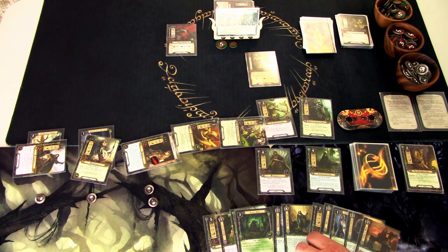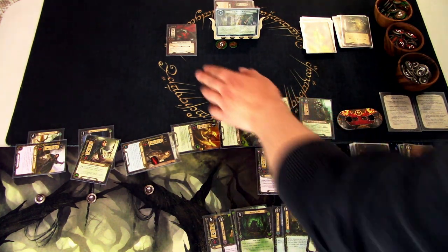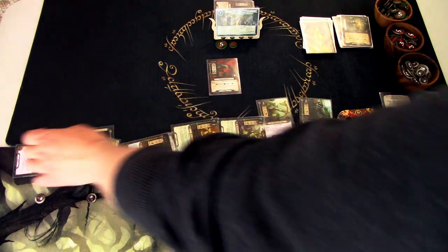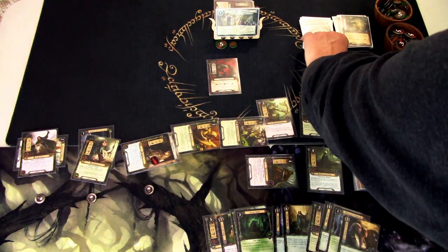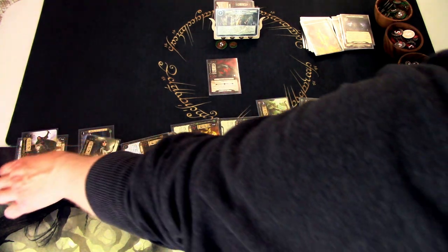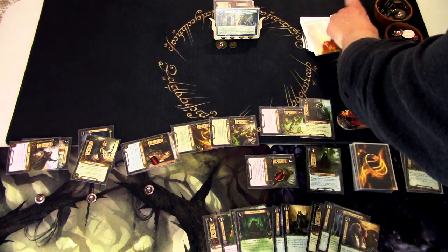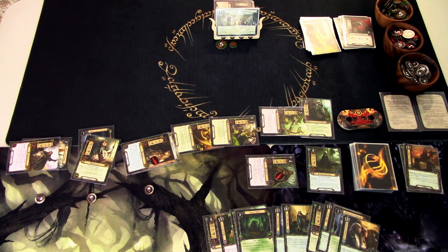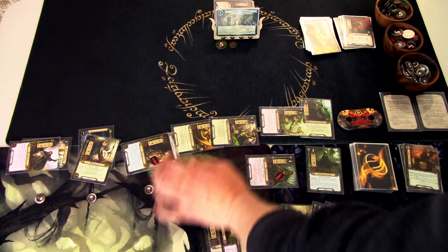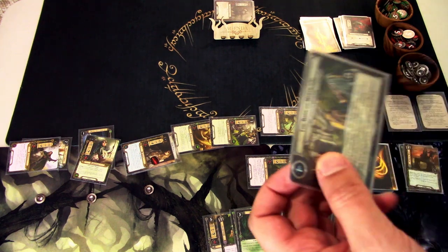We reveal an encounter card: Lost in the Dark. The player who controls the cave torch must choose — but I cancel it using the torch. We get an enemy and I take it with Faramir. Nothing on the shadow card so we take 1 damage on Faramir. We attack for 4 against a defense of 1 — the enemy is defeated. We resolve questing: we had 5 willpower, enough to advance the quest stage!